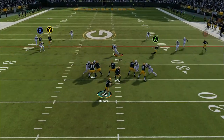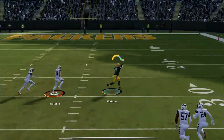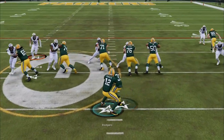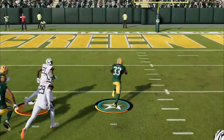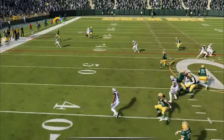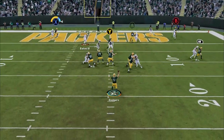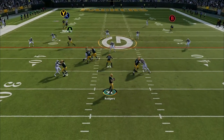This is the best offense to use day one in Madden 24. It has explosive run plays, glitch routes for anti-defense, and one-play touchdowns you can score from anywhere on the field.